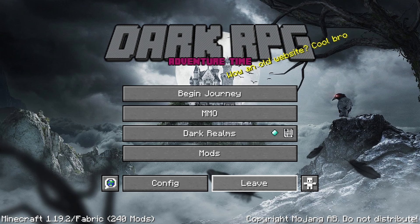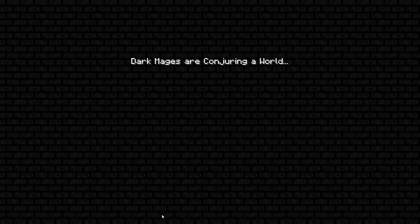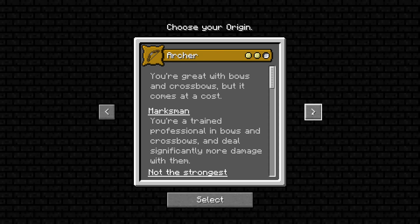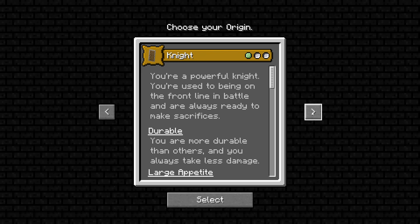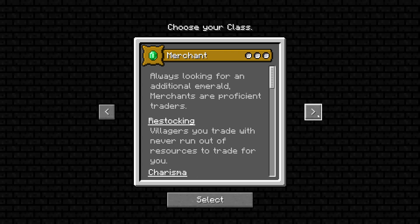As soon as you load the mod pack, you'll be asked to choose an origin among many. You could be a regular human, a vampire, Enderian, Shulk, Feline, Piglin, Elytrian, Blazborn, Inchling, or Phantom, or let the game randomly assign an origin for your character. Your origin directly influences where you spawn in the game, so be careful — choosing origins like Piglin or Blazborn may result in spawning in the Nether.